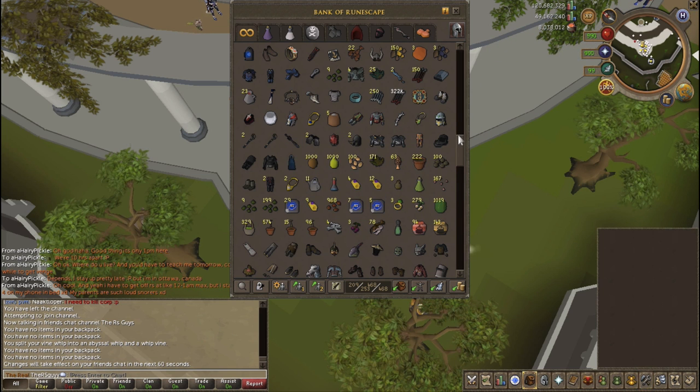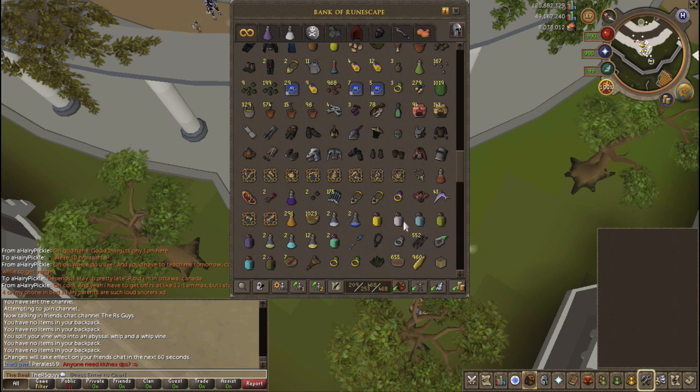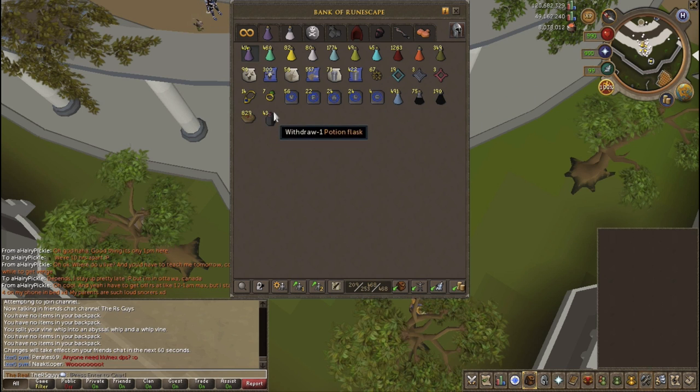Torag's gloves, extra gear — this is all just random stuff I should probably get rid of. Now on to the important tab: this is my potions tab. I've got four-dose potions — antifire, prayer potions, all the extremes, super prayer, anti-poison pluses, and then my overloads. I've also got all my familiars and signs in here. I can actually make the sign of death, which is like a sign of life but when it revives you it deals damage to whoever killed you, which is pretty cool.